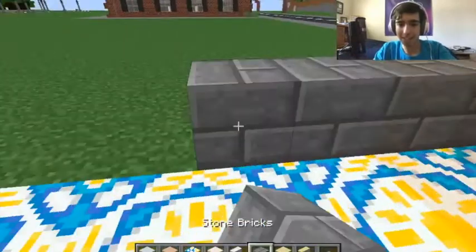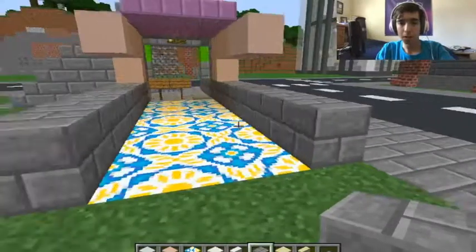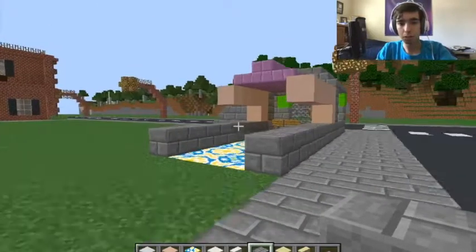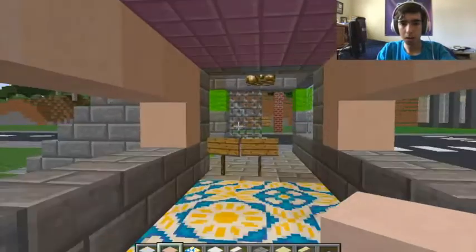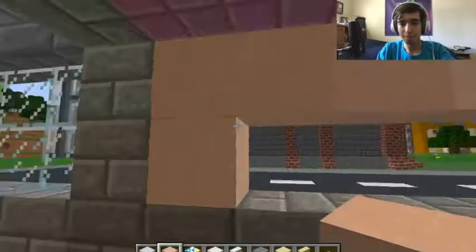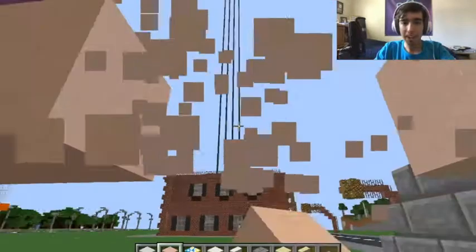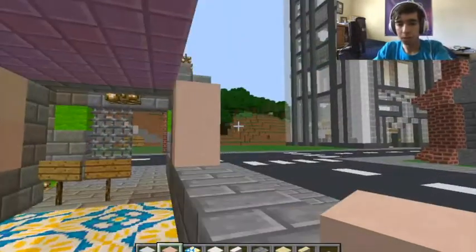Terrorcotta. Yeah, Stampy made a minigame called that. This tunnel — should it directly connect to the building? It should. I feel like I should upgrade the tunnel between Plymouth and downtown, make it look a bit more snazzy. I should make this all windows, make it all nice and bright!